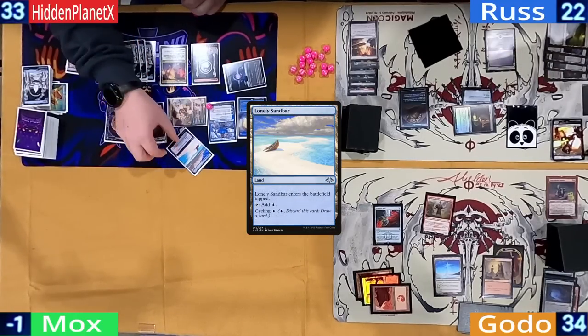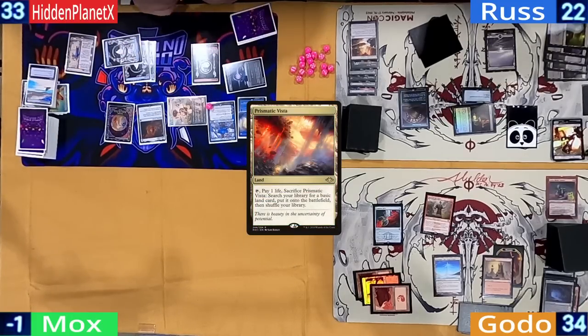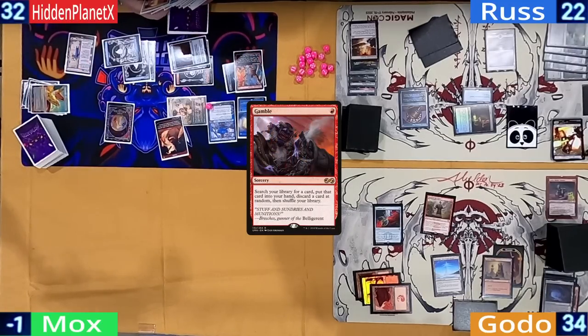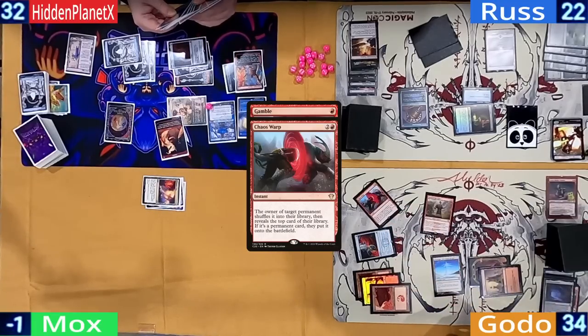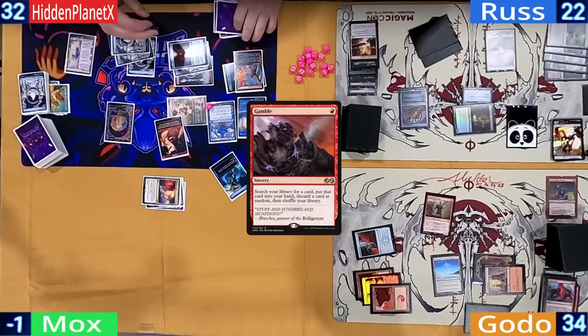On his second main, Hidden cycles a Lonely Sandbar to draw off Riel. He thinks he can actually get there — cracks his fetch for an Island and casts an Underworld Breach. He escapes out a Gamble. Responding to this, Godo casts a Chaos Warp on the Breach itself. But Hidden is ready — he settles on a Flusterstorm to counter the Warp.